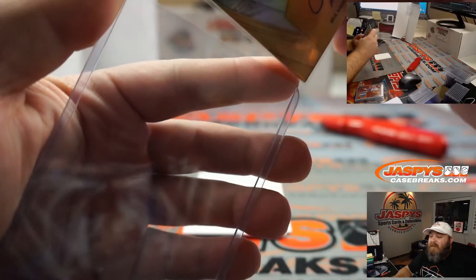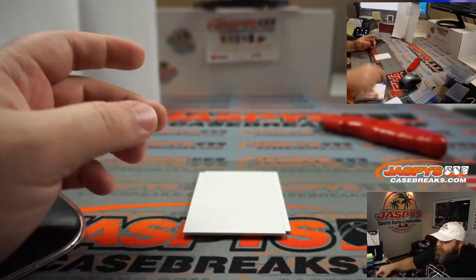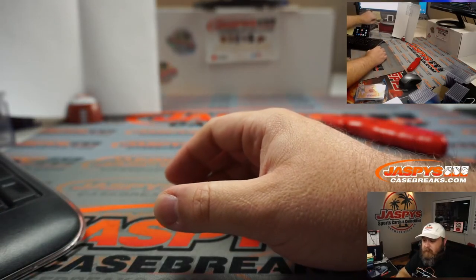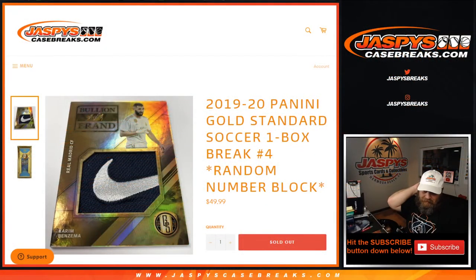That was Brandi Chastain. But Mia Hamm was married to Nomar, right? So there you go, guys — that was the break. Quick one, but nice. That was 2019-2020 Panini Gold Standard Soccer one-box break, random number block number four.